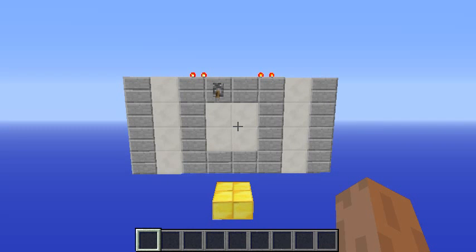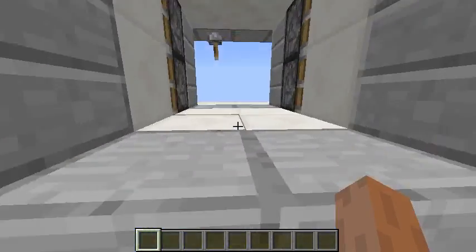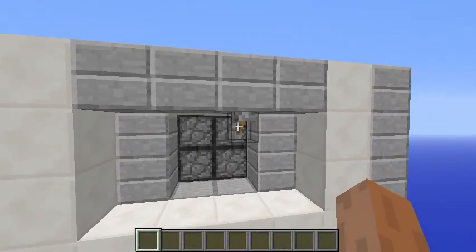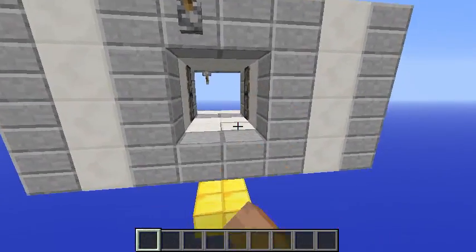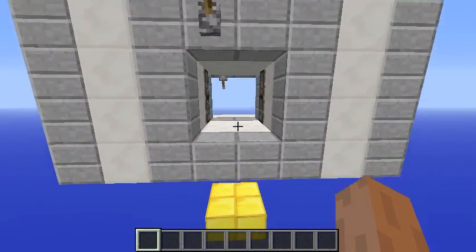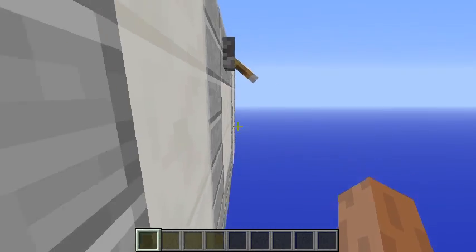Hello everyone and welcome to another redstone tutorial with Cas. What I've got for you today is not a simple 2x2 door as it seems. It looks like a really normal 2x2 door, but this is not actually my idea — I saw it on a video by Zizmo Void. What this door is, is an inception door.